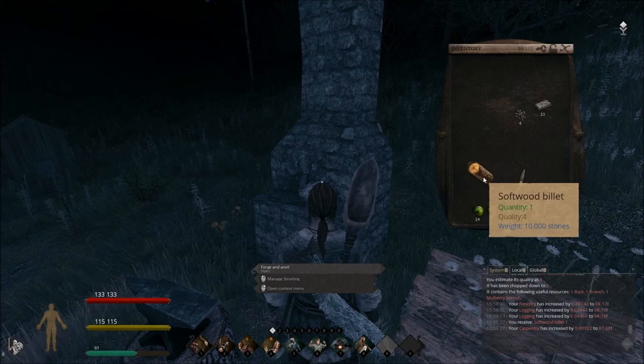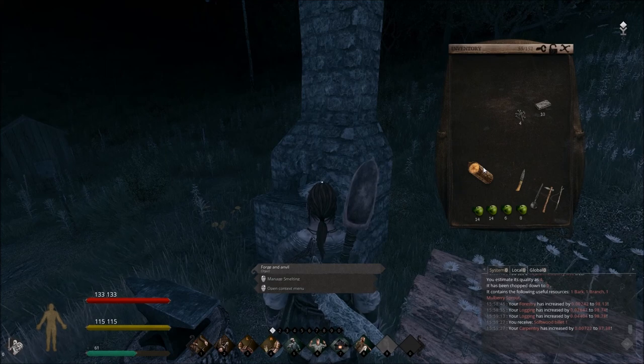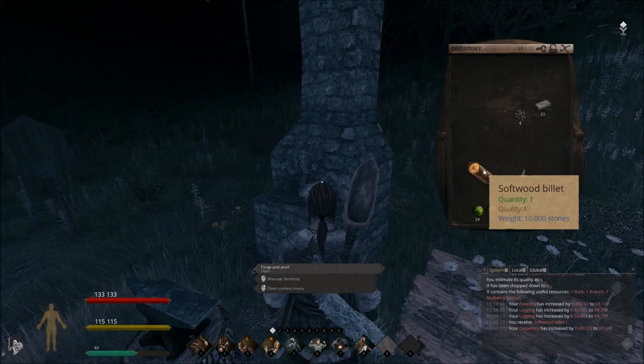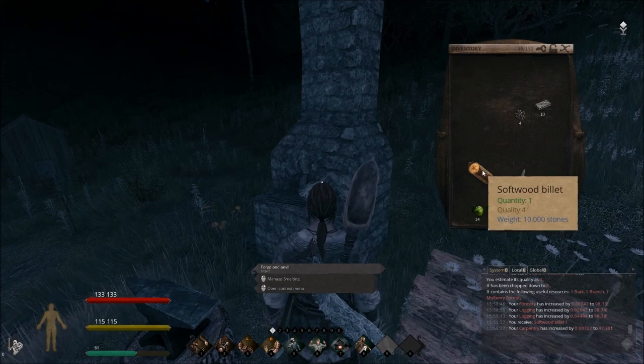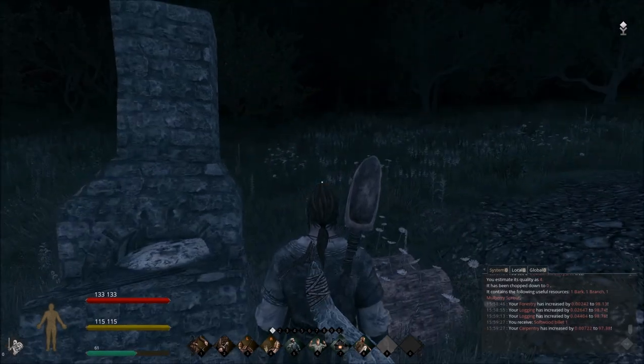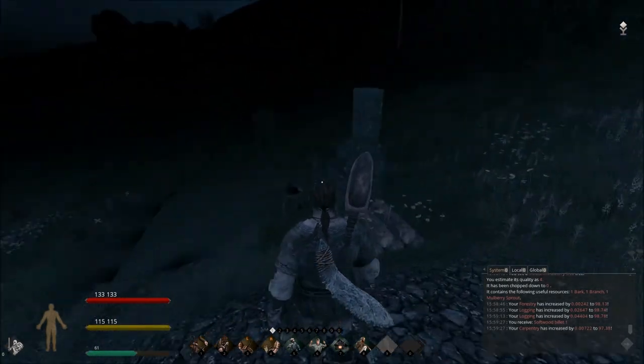Softwood billets come from cutting down apple trees, mulberry trees, and a couple more softwood varieties. I recommend not chopping down your farming apple trees that are high quality and used specifically for the town food source. However, if you keep pulling sprouts out and growing them all over the place, you'll have plenty left over to cut down and use for softwood billets — and you can use them at high quality too.